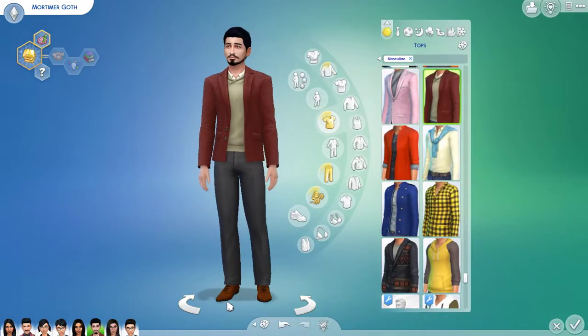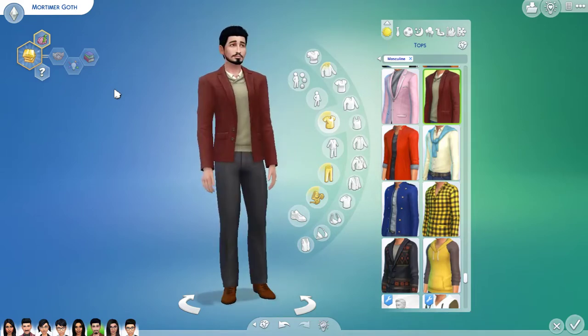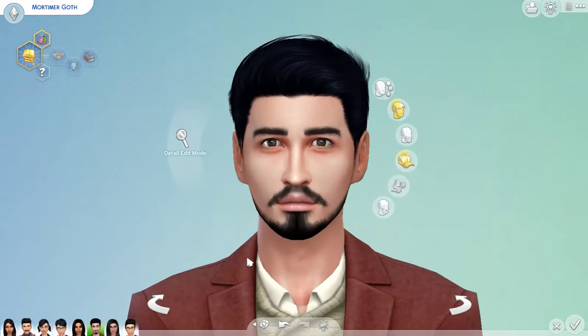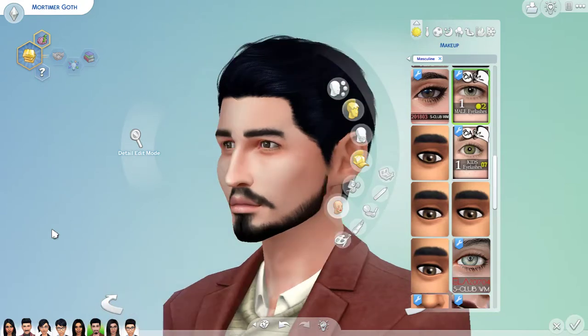I changed up his shoes and gave him a ring since he's a married Sim. Let's do a spin around and zoom in. I gave Mortimer CC facial hair and CC eyes, and gave him almond eyelashes — male eyelashes — along with CC eyebrows. I gave him a totally different skin and CC hair. I love how Mortimer came out — Bella's gonna be so impressed with him.